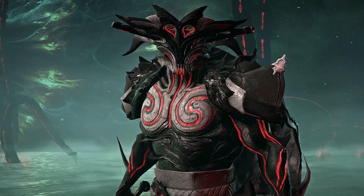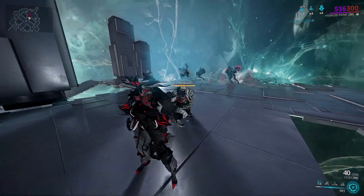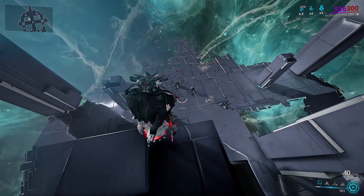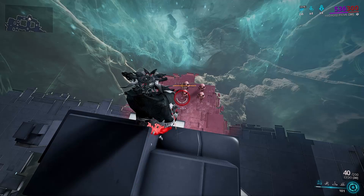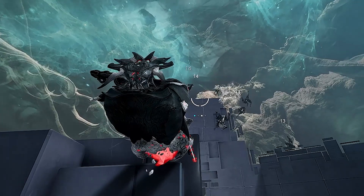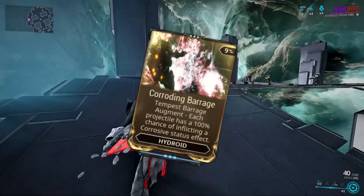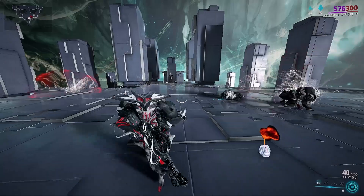Ability number 1, Tempest Barrage. Hydroid summons a barrage of angry rain that explodes upon impact with a solid surface. This is a targeted area of effect ability, meaning you can place it wherever you want and only that area will be swarmed with rain droplets of death. It's mostly used to knock enemies on their ass and it's also Hydroid's subsume ability. You can either quick cast it or hold it for a few seconds to gain 200% damage per explosion and increase duration for a higher energy cost. The Corroding Barrage augment adds a corrosive status effect to enemies when hit by the barrage and can be obtained from Suda or Nuloka.